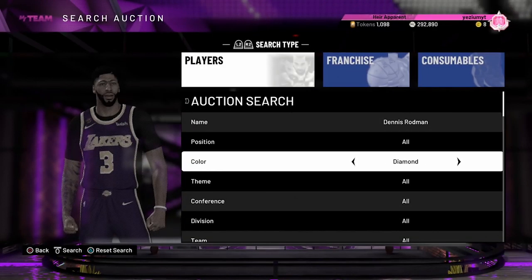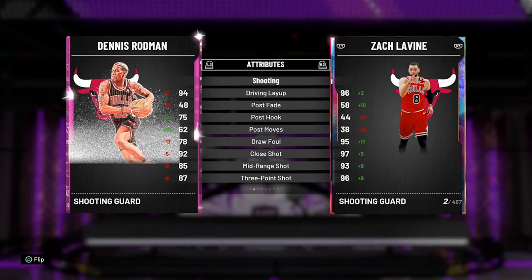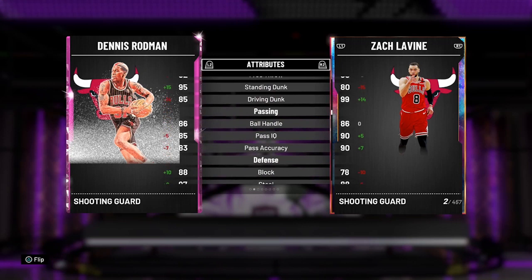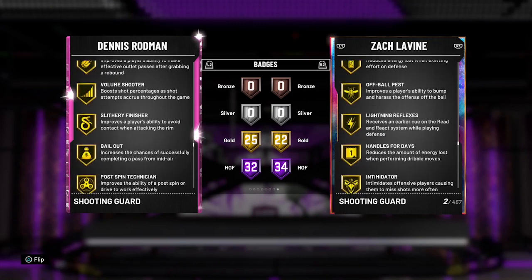Let's look at Dennis Rodman — let me compare him to Zach LaVine. He has an 87 three-point rating. Hey Siri, how many three-pointers has Dennis Rodman made in his NBA career? Dennis Rodman had 82 three-point field goals during his NBA career. He shot 23% from three — I gotta look up a video on that. 95 standing dunk, 86 ball handle — these cards are getting ridiculous. His defense is so goated. If he has Range Extender I'm quitting.